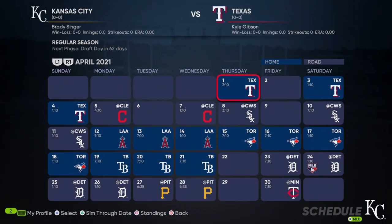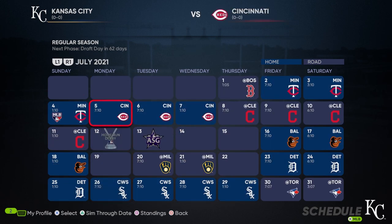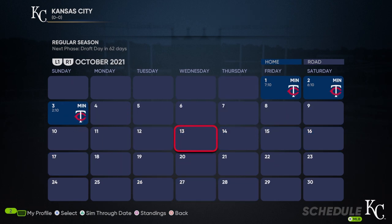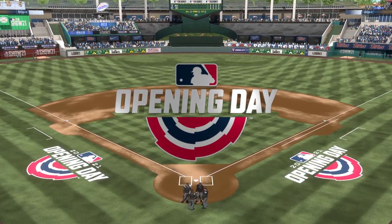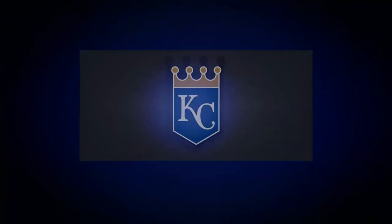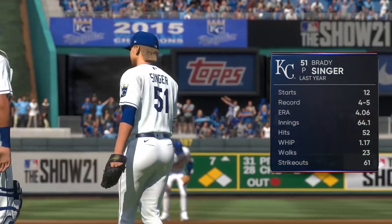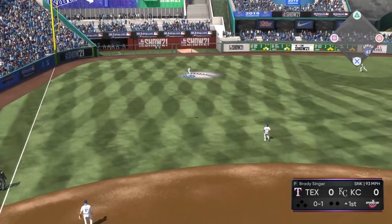Going to opening day, we've got Brady Singer against Kyle Gibson. I'll show a few games in the next episode from May, June, maybe July. I want to get to July and then slow it down a little, get to the deadline, talk about what to do there. The Royals pitching staff was middle of the pack across MLB last season, but in the American League they were in the top 10 in all the categories we just saw on screen — so I'm really looking forward to this pitching staff in 2021.